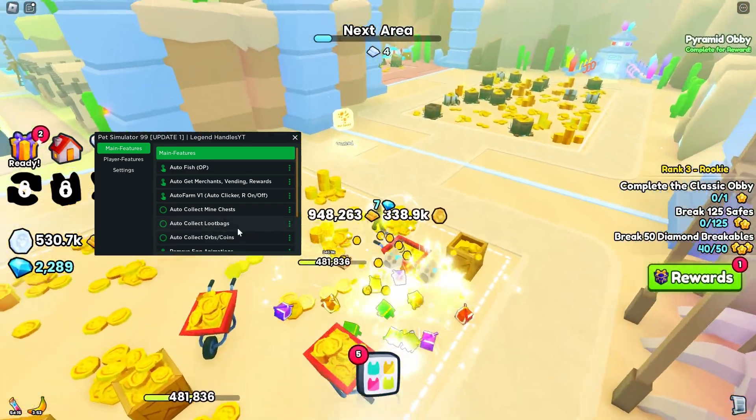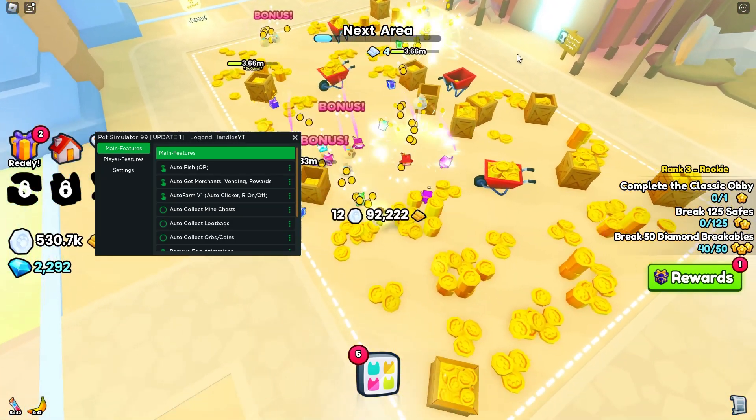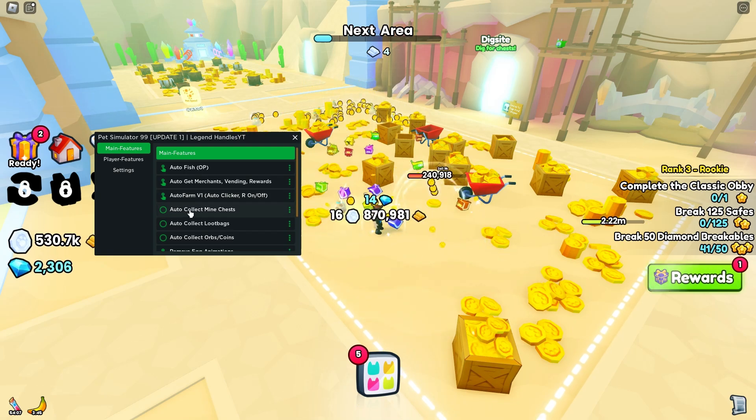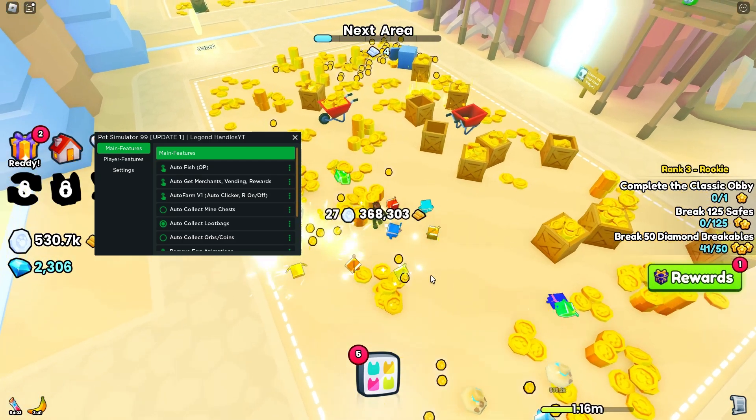There's auto collect loot bags. As you can see, there are loot bags on the ground and it's just going to auto collect them. You can simply collect all of them — as you can see, they all just teleported to me.